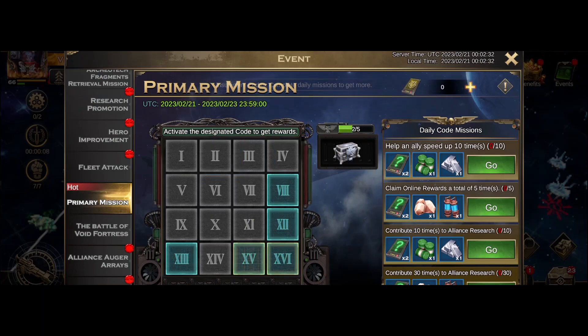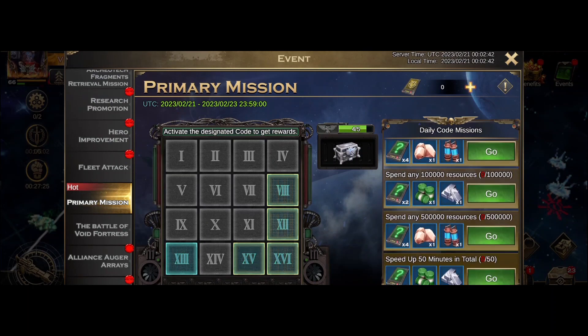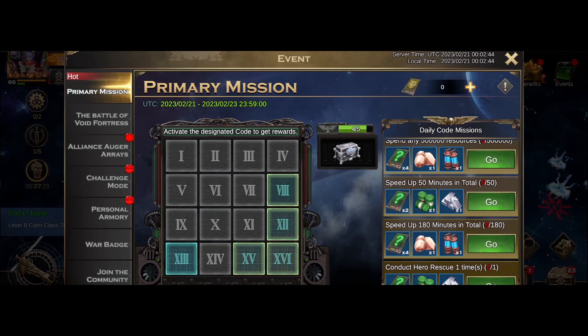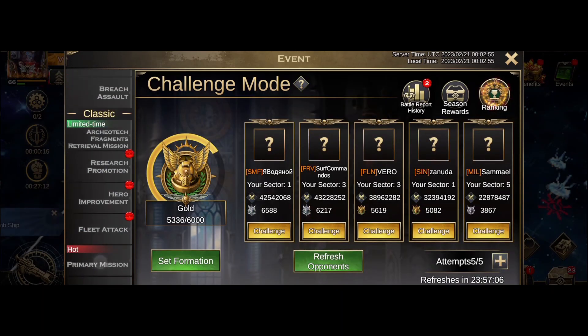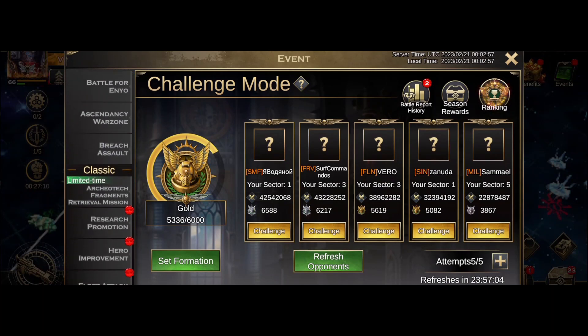Do I have anything to clear? I can clear this one, I can clear that one, I can clear that one, and I could probably clear that one. I'm just looking for that one — darn. Well, I can just clear these little missions down here and hopefully I'll gain that one and then I can progress. What are we looking at in terms of the personal armory? I'll do challenge mode in a bit and I might do some personal armory possibly.